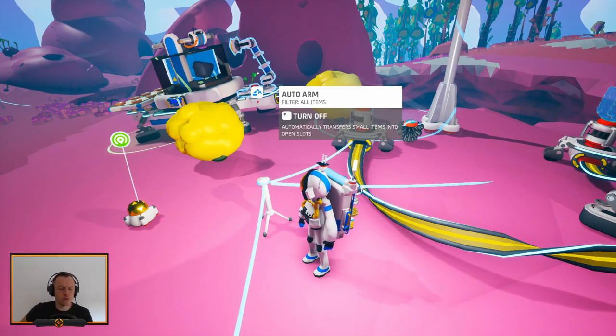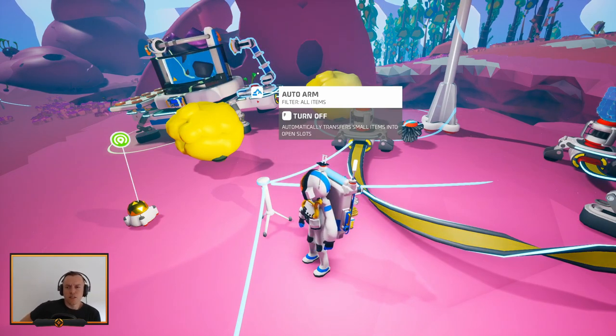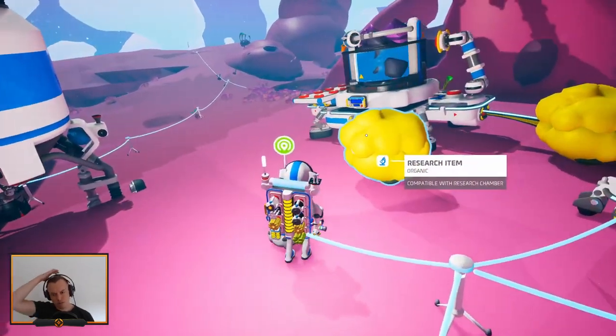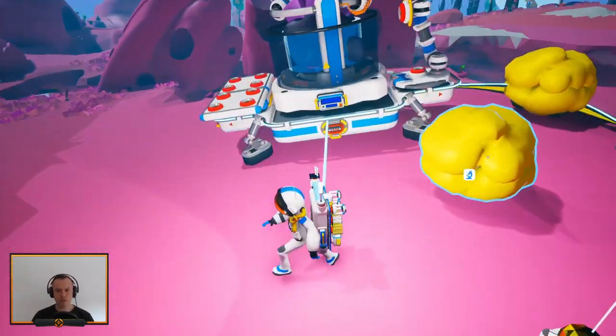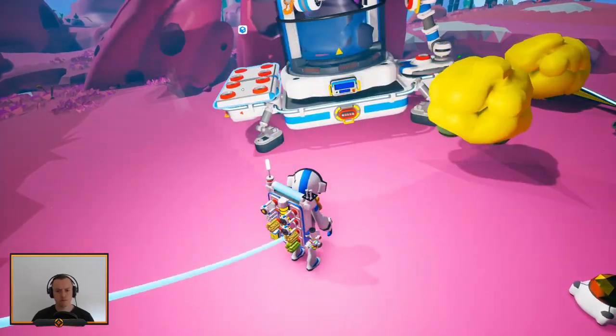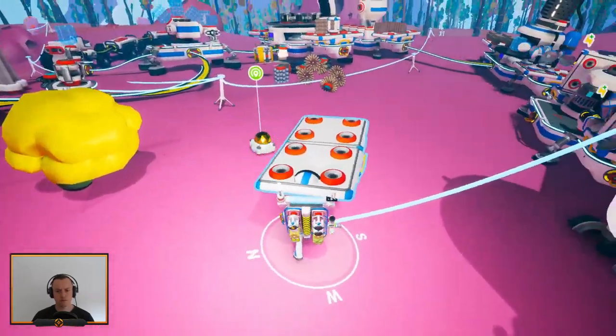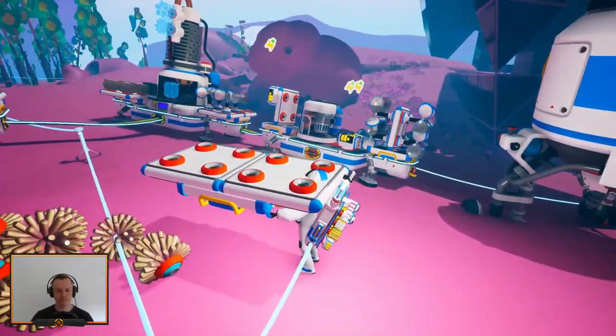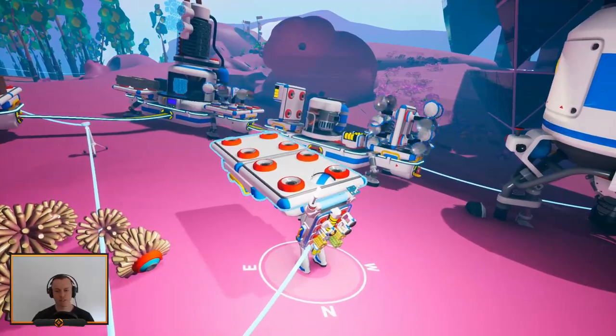It says: 'transfer small items into open slots.' One of these could drive around and just pick up a ton of research things, but you can't pick up these. But maybe something else. Well, this looks a bit derpy. This is my new hat so I don't get sun in my eyes.